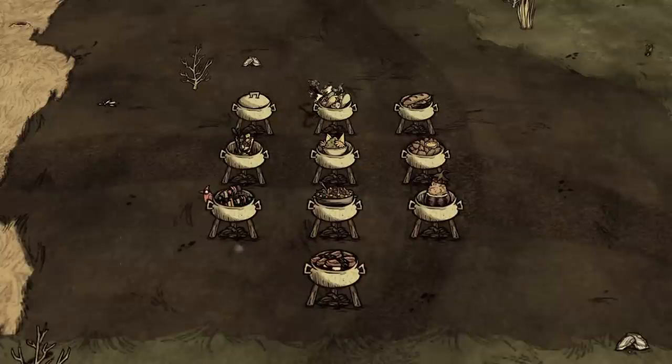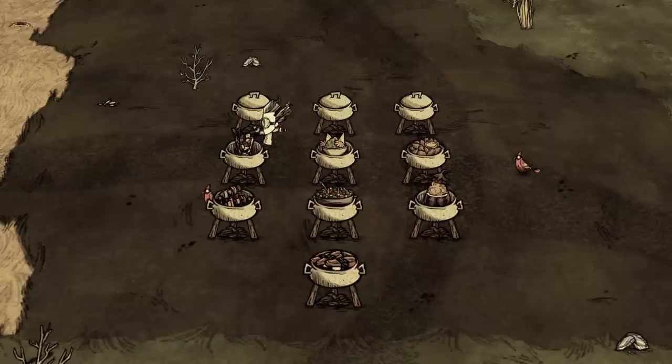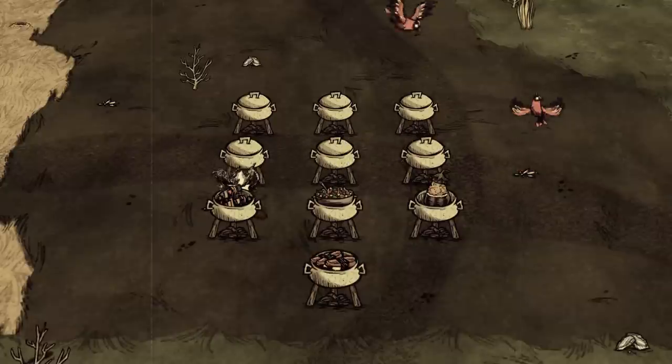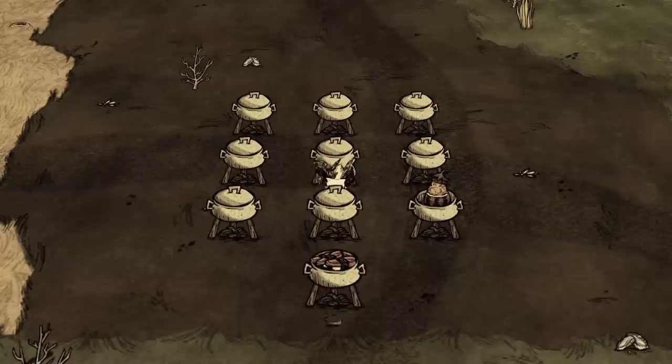Three: butter muffin, fish taco, froggy bunwich, fruit medley, guacamole, honey nugget, kebab, ratatouille, stuffed eggplant, and unagi are rather mediocre dishes. They fill hunger and health slightly, but the ingredients are often better used for something else. I'll still be going over them.